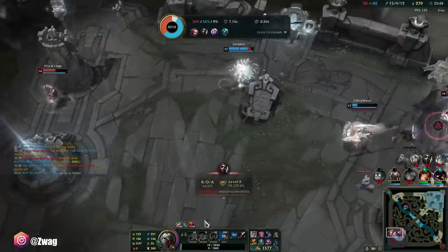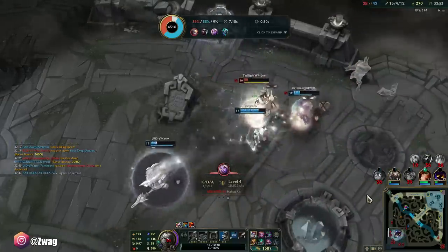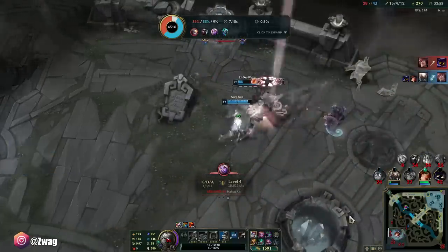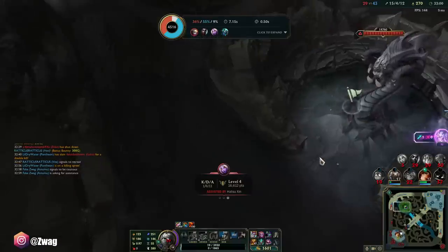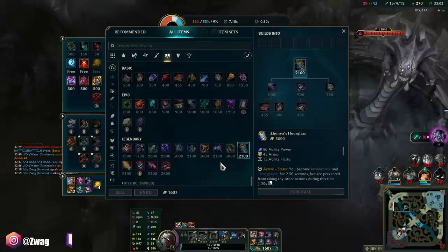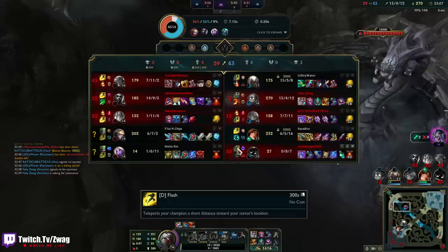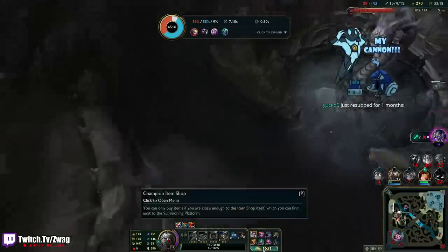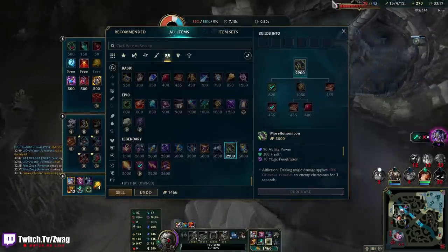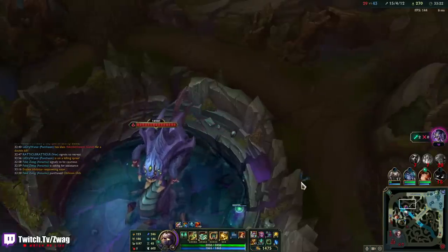2200, 3500, 2800 — wow, the Sunfire is actually doing as much damage as the Liandry's. Unfortunately we don't get anything from that fight. Maybe we go to Baron when I spawn. I do want Shadowflame — actually I need Morellonomicon for all the healing. Do we even have anti-heal? No. Maybe I'll switch this to Morellonomicon.